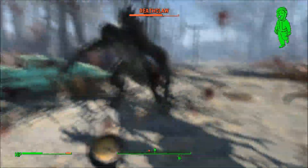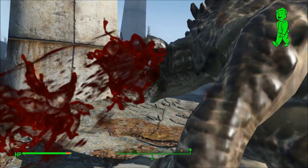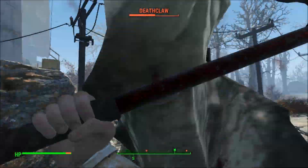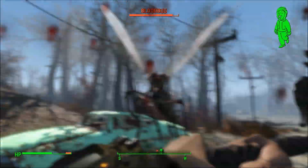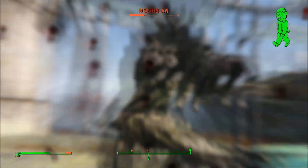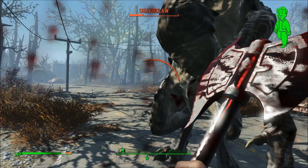Of course you're not going to be staggering deathclaws with this — they just really don't stagger very much. But the bleed damage definitely helps in taking down enemies, especially if you just want to hit them and then run and heal. You'll still be dealing damage with the bleeding. Grognak's Axe is pretty easy to get — if you run straight to the location you can get it very early on in the game, although I don't recommend rushing there just for it.